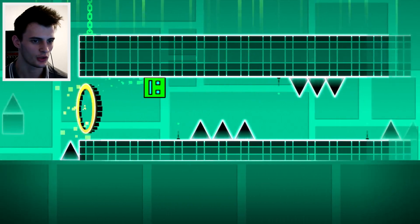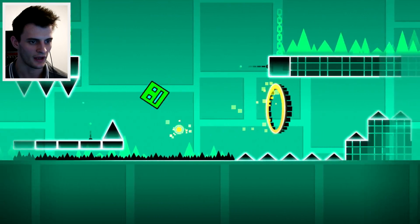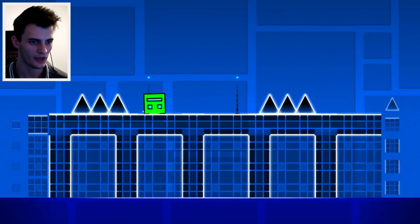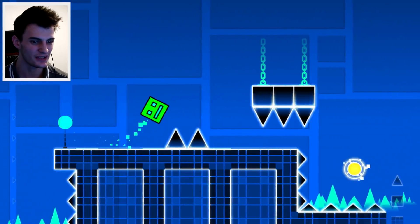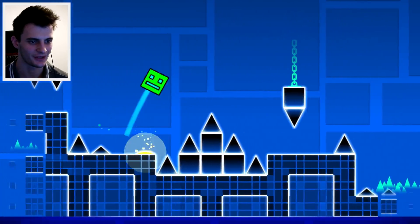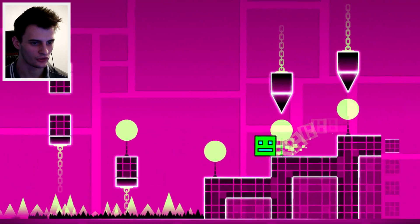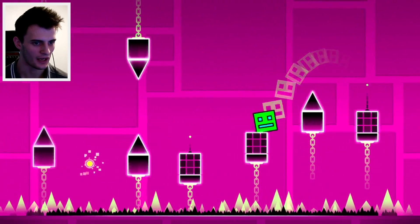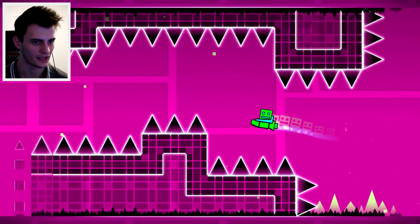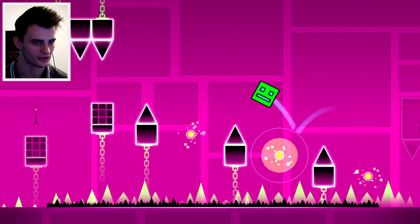I keep messing up on really stupid bits, so I'm just going to do a complete run with full commentary so that I actually concentrate. If you just tap it, that's the easiest thing to do on that little bit. This level is not difficult at all — I just keep screwing up on bits I should normally get past fine. This spaceship bit — that coin looks really difficult to get. I've got very few coins so far in this game.